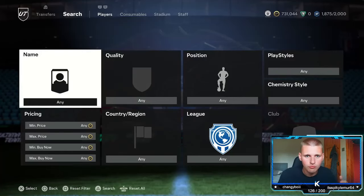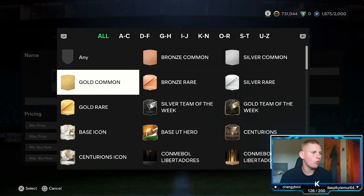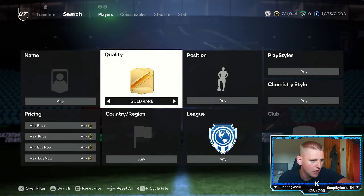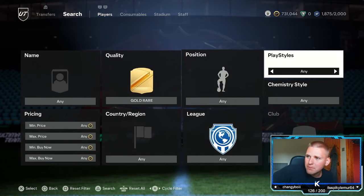Hopefully you get yourself in and we can become millionaires on FC 24. Starting off with the first method of today's video — we're going to have one low budget, one medium budget, and one high budget. Let's start with the lower budget method, which is going to be gold rare position.